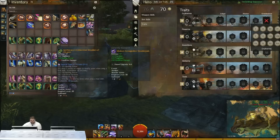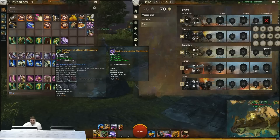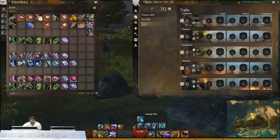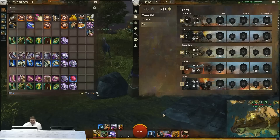One of the kind of fun builds people are playing around with is a support-style Engineer, which can use the Apothecary set — it has high healing power. You run the Runes of Altruism, which allows you to throw out a lot of healing. You go maxing out healing power, run your water field to blast out some healing, and run Elixir Gun, which gets a big heal. You can go through different toolkits and make a nice array of back-to-back healing skills that output a large amount of healing in a short period of time.